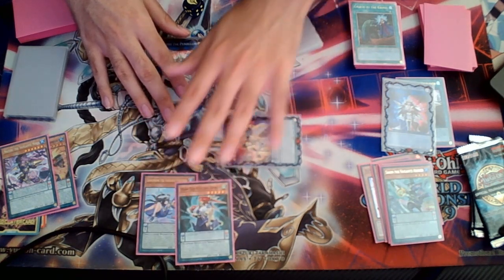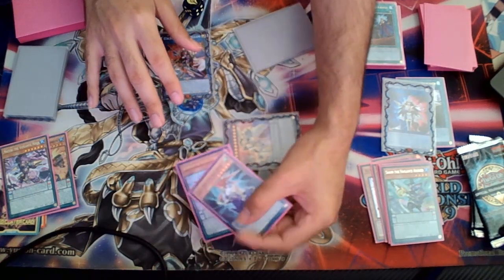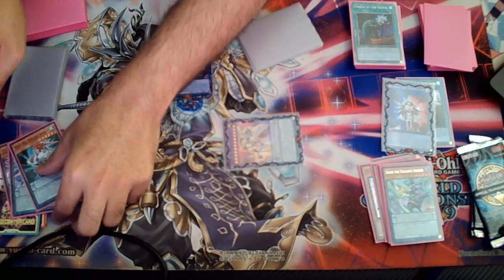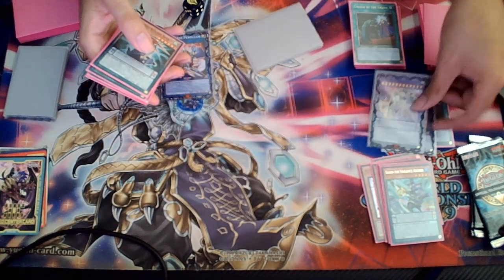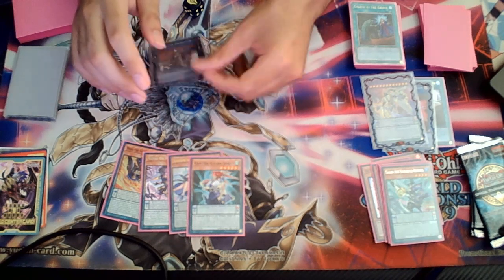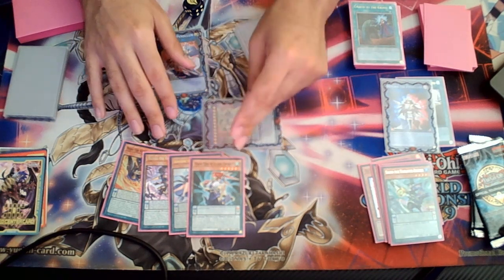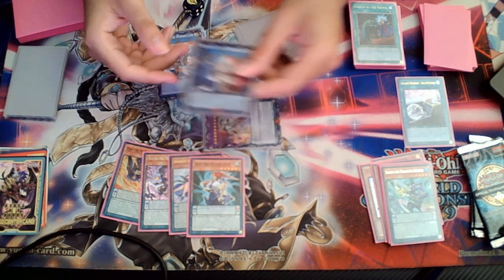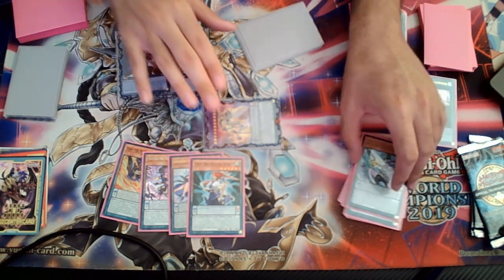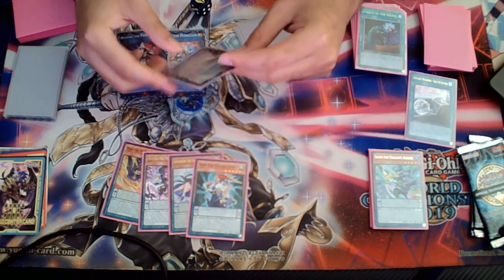And it kind of feels like old-school pendulums because of this. You don't have to summon the Arctos 12 — this is just one of the things you can do. You can make SP Little Knight, IP Masquerena, many different monsters. But that was just the best example to illustrate the combo. If you don't open the Arctos 12 line you'll still be making boards, just without it.